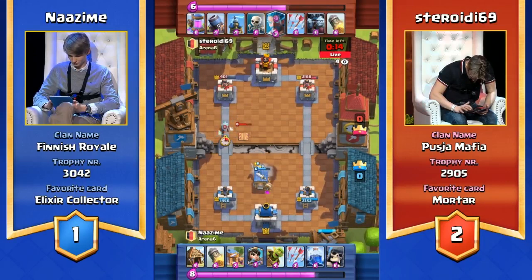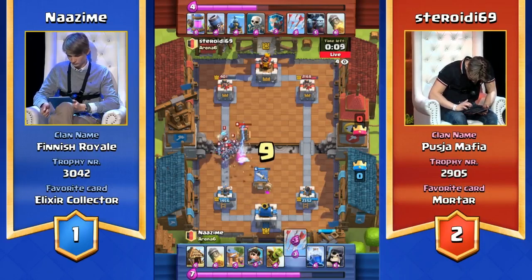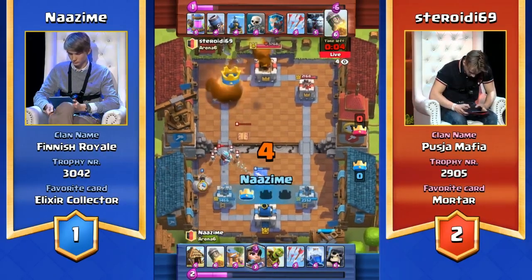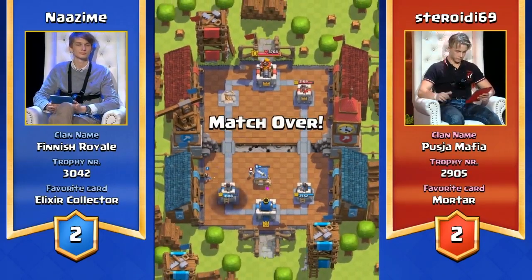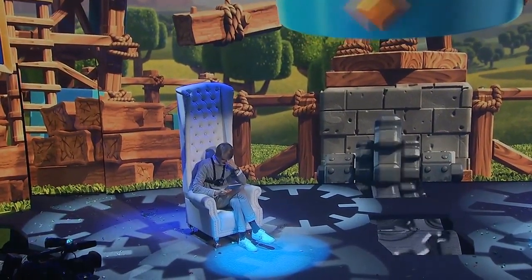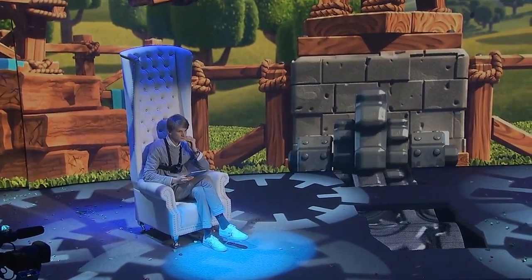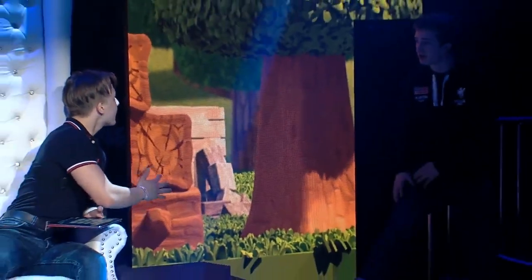Nazeem has got lightning good to go. I really don't see Steroidy managing to come back from this — the lightning was core to countering that goblin barrel. So much guaranteed damage. I don't think Steroidy's going to be able to get serious damage on this tower in the 10 seconds to go. There's the rocket! How much damage? 401! Straight into that — three seconds left. That rocket unfortunately is not going to do much at all. Nazeem brings it back. This is our first situation of this tournament where it has come down to the final game. Nazeem managed to make the read — he changed his deck after the draw, predicted that Steroidy was going to go back to this mortar deck. He is now locked in.